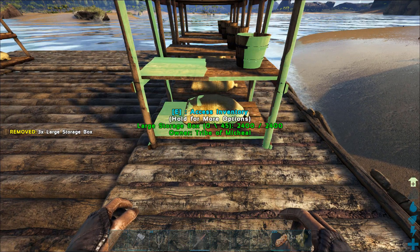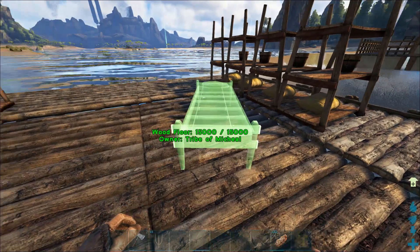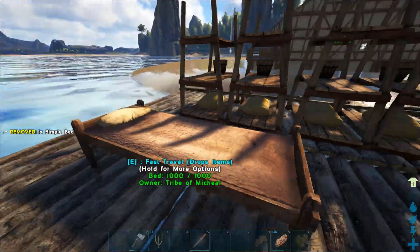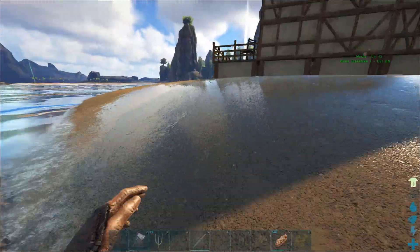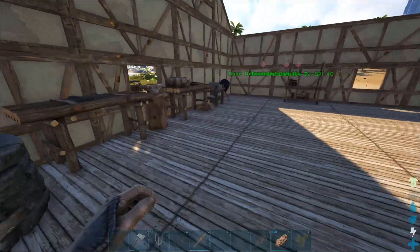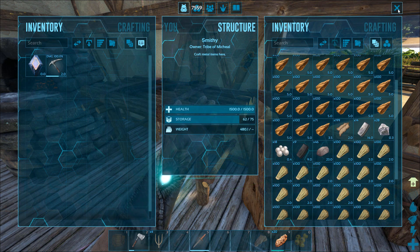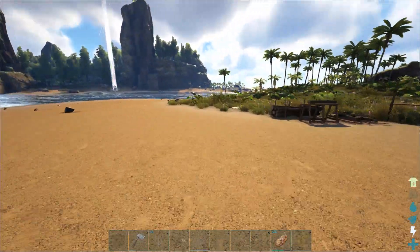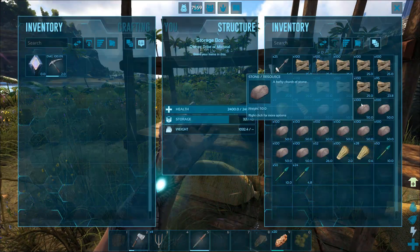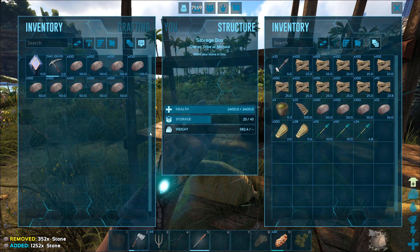We can put plenty of metal in here — anything else that we need. The bed is just going to go right here. I'm actually going to make another forge — maybe two — because if we make another forge we can just start smelting the metal on the way home. Might be good.